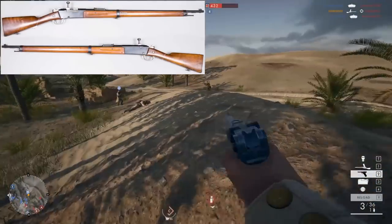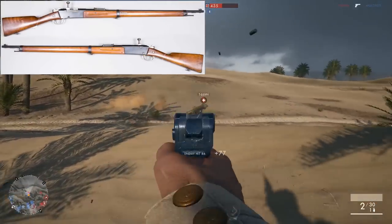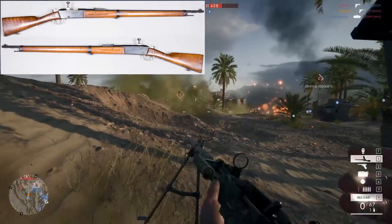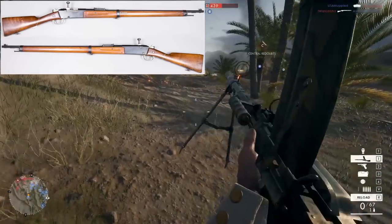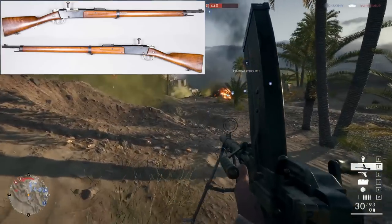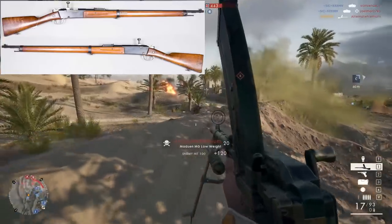If DICE can bring it down to a two-shot kill in close quarters, that might make it a bit more interesting. Moving on, we're getting a bolt-action rifle — the Labelle Model 1886 — which is likely going to be for the sniper class. It has a unique eight-round tube-style magazine, and each round will be loaded individually. We'll have to see how DICE is going to balance this rifle against all the others in the game, and whether it will have its own unique sweet spot.